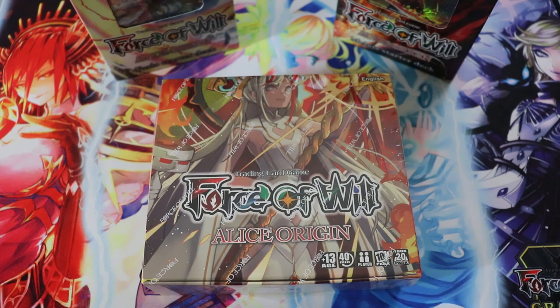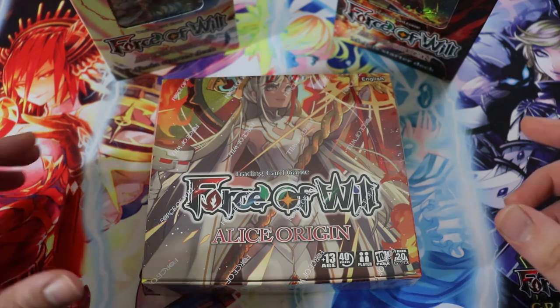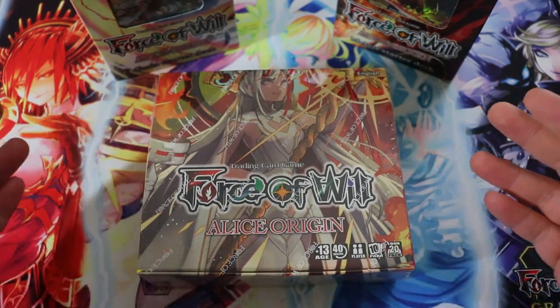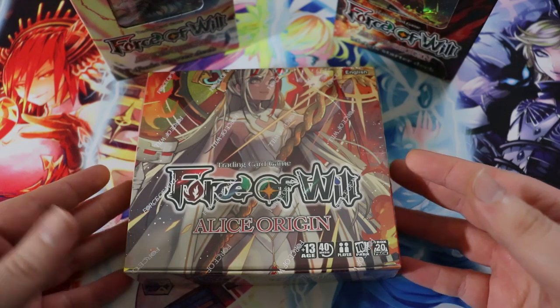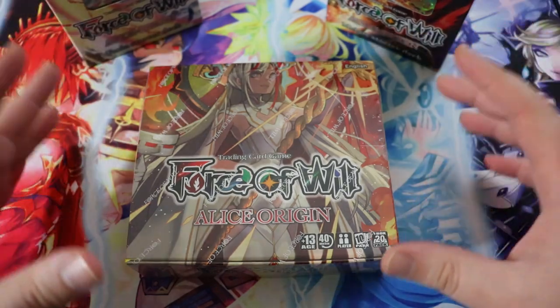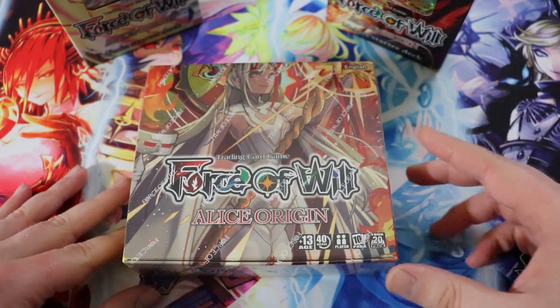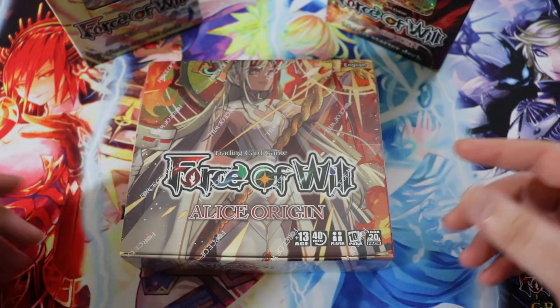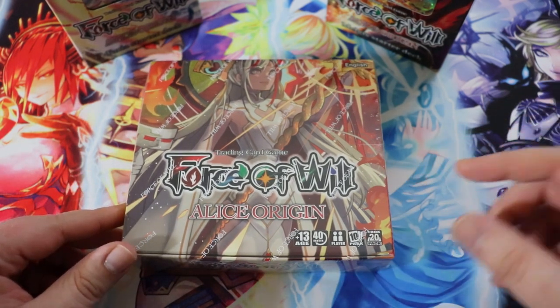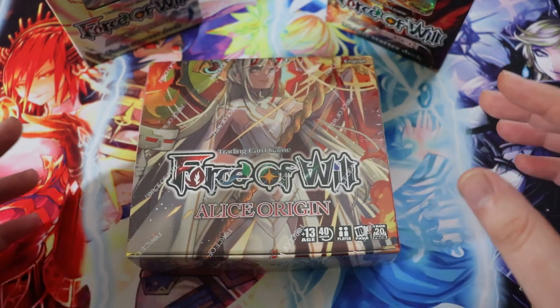They have pre-orders for the next set, Alice Origin 2, at very reasonable prices for both the starter decks and booster boxes. If you purchase the starter decks with the booster boxes you get a discount, which is pretty sweet. Without further ado, let's get started. For this video I'm going to talk about the best ways to start playing Force of Will in 2020, and there's no coincidence that I have the Alice Origin One booster box and starter decks here.